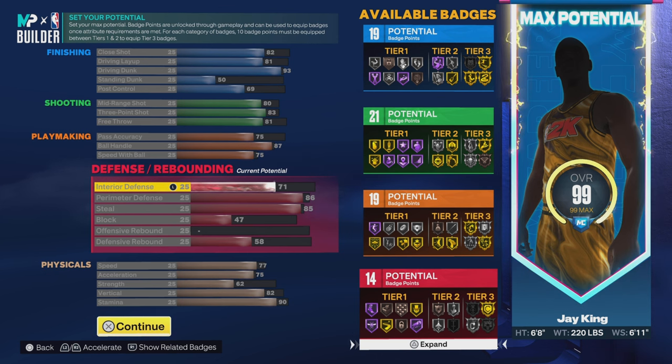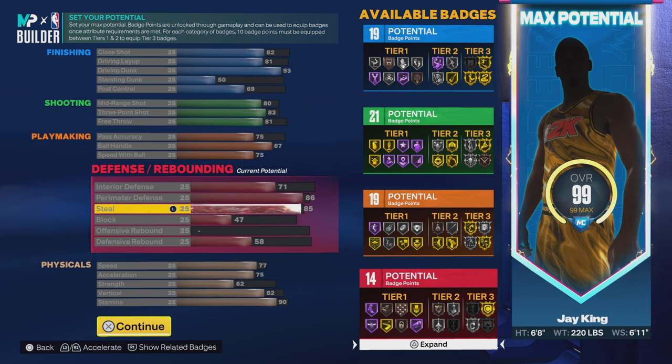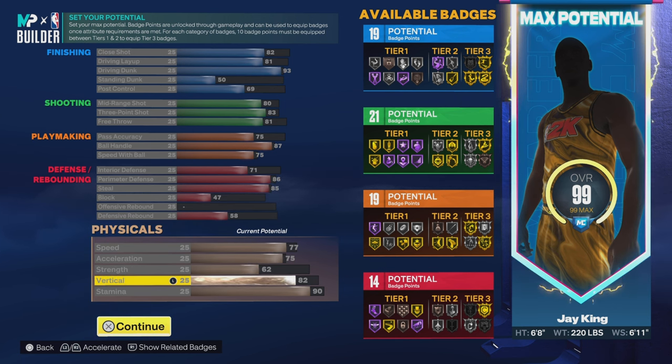71 on the interior defense — that's right, we got interior defense, because that guy does that. Stop playing with my man PG-13. Perimeter defense: 86, so we get silver clamp. 85 on the steal, so we get silver glove. 47 on the block. We're going to skip the offensive rebound and go 58 on the defensive rebound, for 14 defensive badges. We get all the contact dunks except for small contact dunks and big man contact dunks — all the driver contact dunks except for small contact.